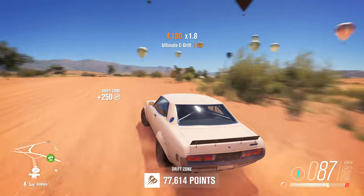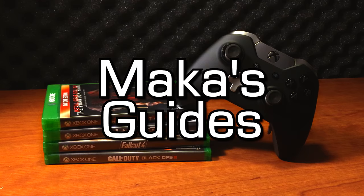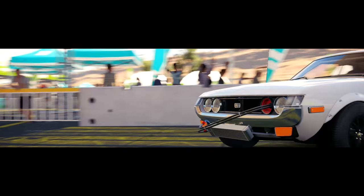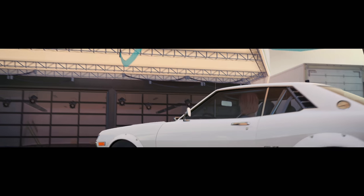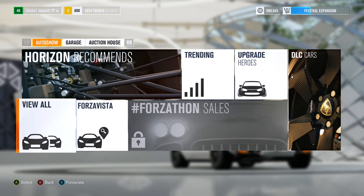You have arrived at your destination. Macca's guides. Hey guys, Macca here playing Forza Horizon 3. I'll be showing you how to get the Underdog achievement, which is for getting three stars at a PR stunt event in a C-Class car.